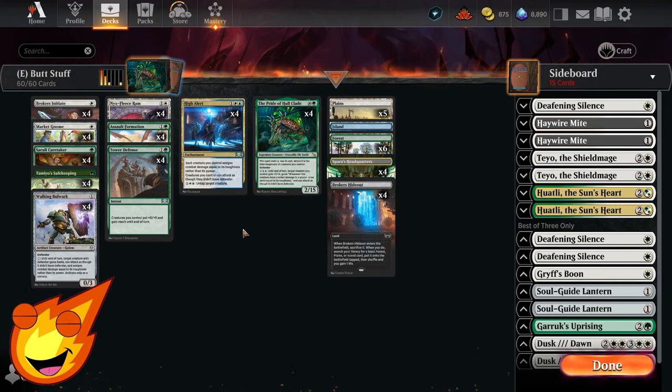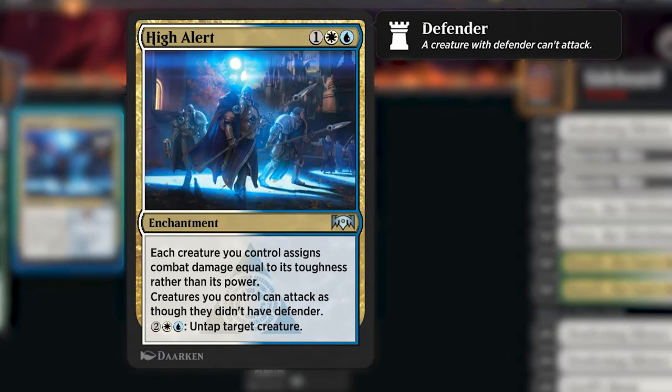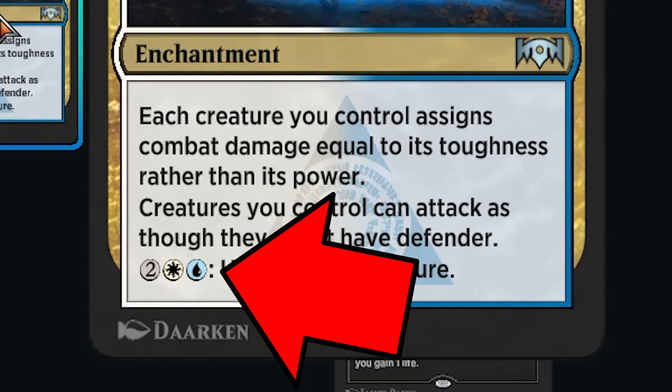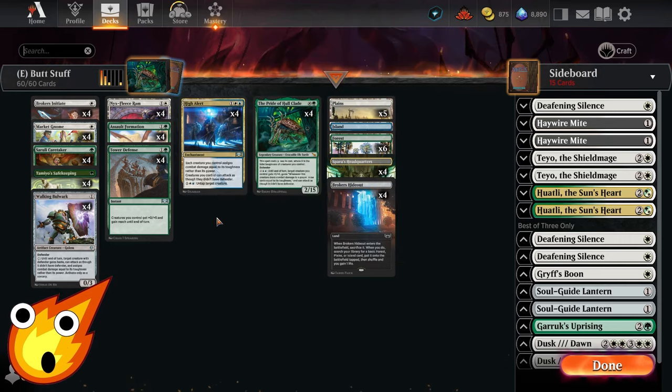The other cards that help us take advantage of our high toughness include High Alert — a three-mana enchantment that reads: each creature you control assigns combat damage equal to its toughness rather than its power, and creatures you control can attack as though they didn't have defender. Its third ability also lets us pay four mana to untap a creature, which can help on the backswing after our creatures attack.